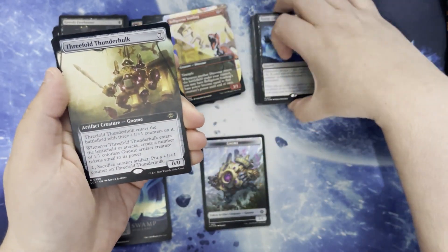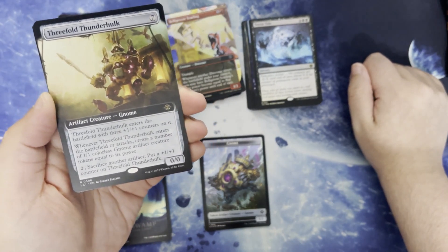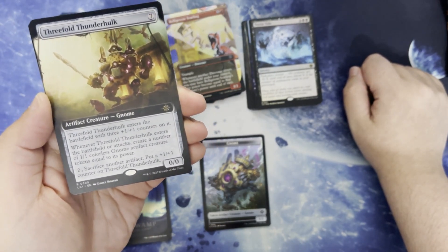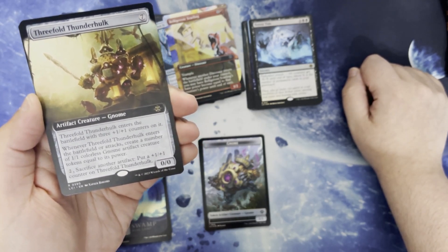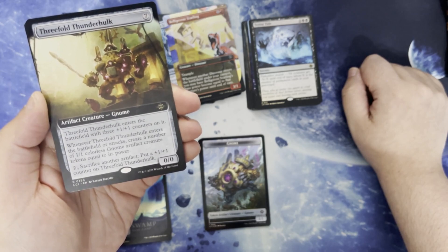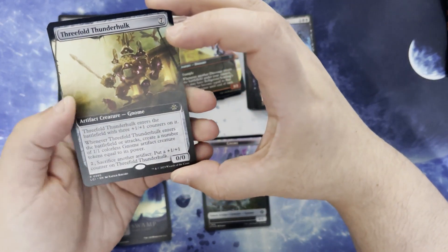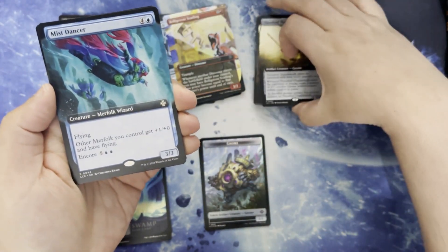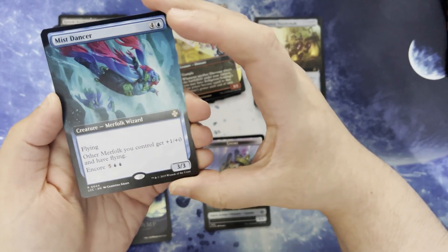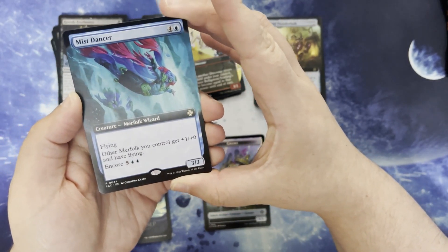Threefold Thunder Hulk — try saying that multiple times fast. 7 mana for an artifact creature gnome. It's a 0/0 that enters with 3 +1/+1 counters on it. When it enters the battlefield or attacks, create a number of 1/1 gnome artifact creature tokens equal to its power. Two, sacrifice another artifact to put a +1/+1 counter on the Thunder Hulk. Mist Dancer — 4 and a blue for a creature merfolk wizard. 3/3 with flying. Other merfolk you control get +1/+1 and have flying, and you can encore it for 5 and 2 blue.